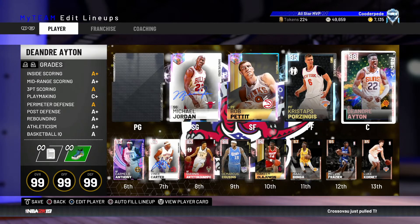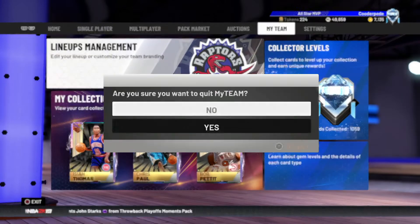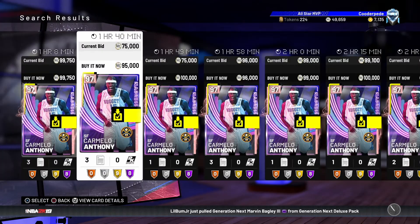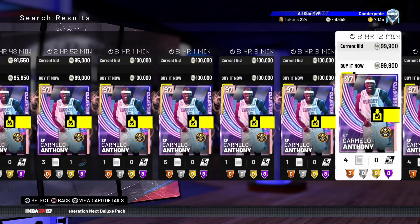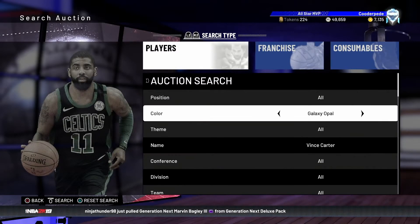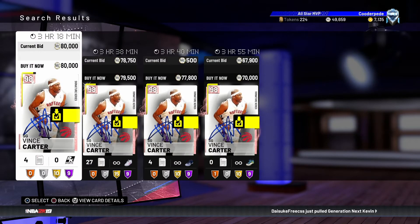Ayton I only paid 50K for, happy with him. Porzingis I paid 60K with a diamond shoe and diamond contract. Boogie was 80K with a diamond shoe, diamond contract, and completely badged out — happy with that. Melo I paid around 180K but his price has probably gone down. The locker code for Melo crashed his price and he's now at 95K, though mine has the three-point shoe and diamond contract so worth more. It's a bit annoying that we'll lose quite a bit of MT on him. Vince Carter we paid 75K for the Pink Diamond — not the limited one, which sells for quite a bit more.